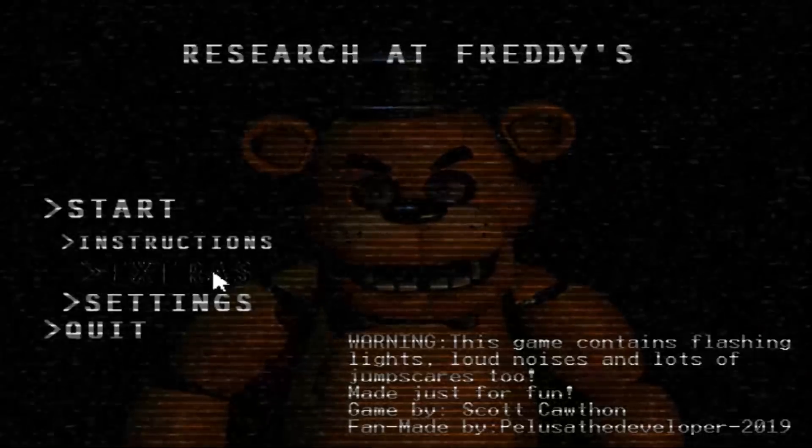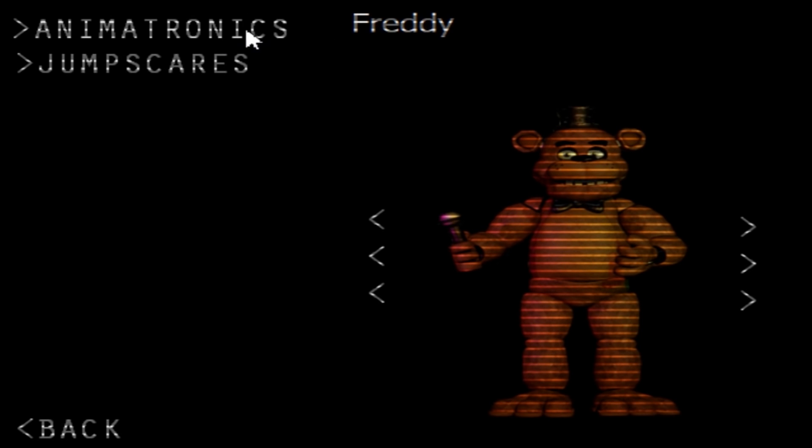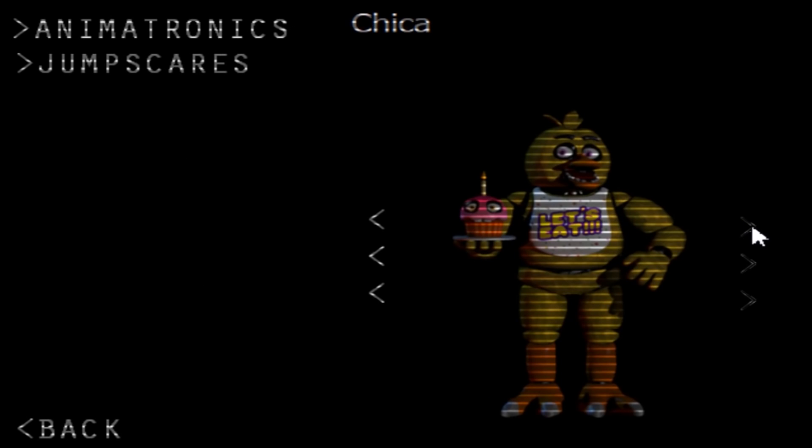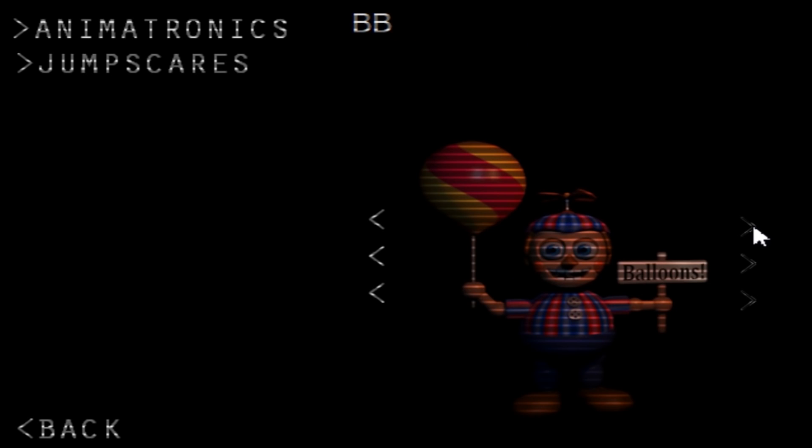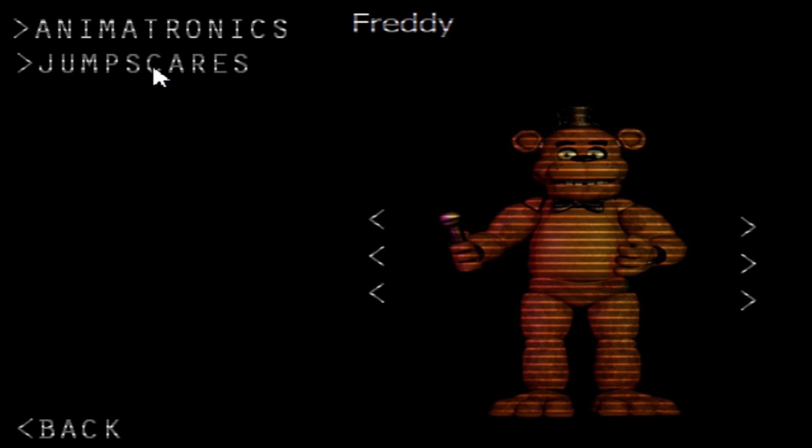Let's check out the extras before we go into the game. We have animatronics: Freddy, Bonnie, Chica, Foxy, Golden Freddy, Puppet, BB — pretty basic. Oh, jump scares — let's wait until we play the actual game for that. I don't know why it's so hard to click things in this menu.